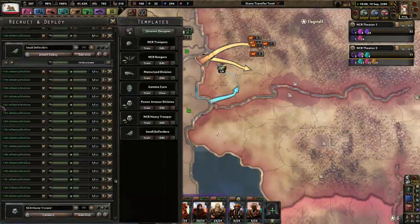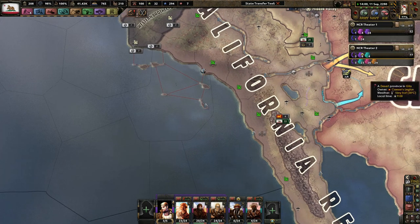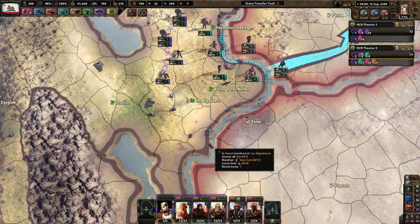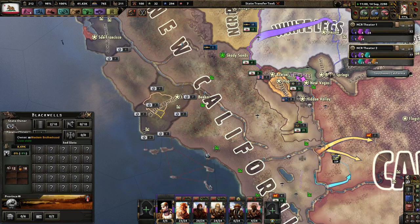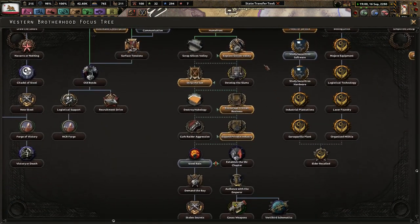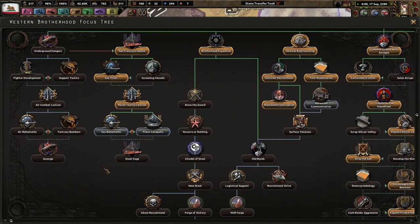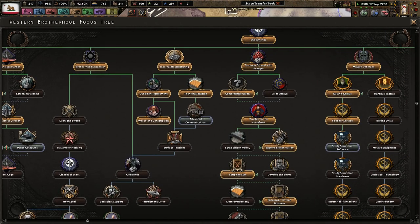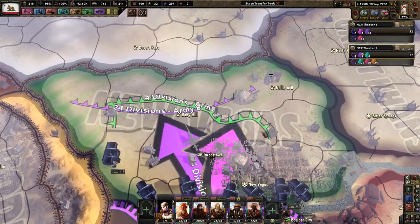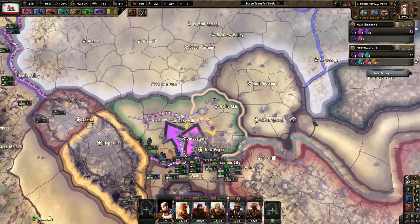Basically I'm right now just waiting for some of these small defenders to be made so that I can put them on ports if I need to — somewhere like here — but also to defend against the Western Brotherhood because that's a lot of manpower; they have a lot of divisions. Steel Reign... ooh, audience with the Emperor, that's kind of cool. In the end, if I have to go to war with the Western Brotherhood eventually, so be it. Someone didn't like that I had a non-aggression pact with New Vegas.